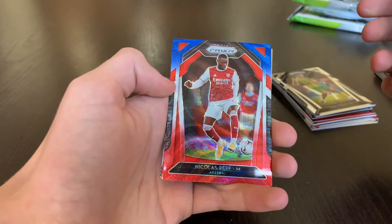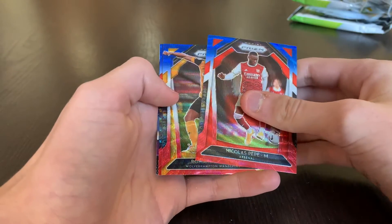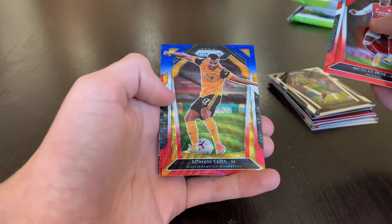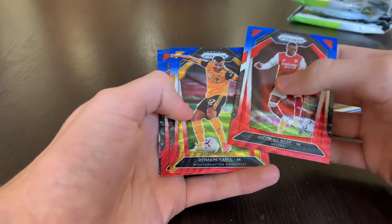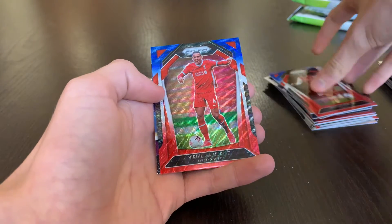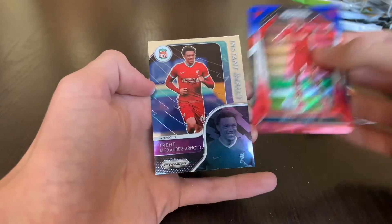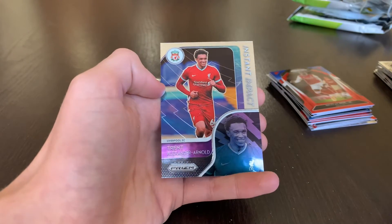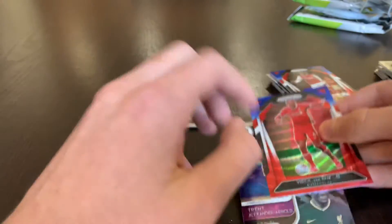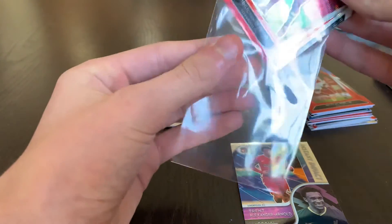We got a Nicolas Beppe for Arsenal — red, white, and blue. A Romain Sice — red, white, and blue. And another Virgil van Dijk! I'll sleeve that one after. And then — oh, nice — Trent Alexander-Arnold, Instant Impact. Not bad at all. Let's sleeve these two cards up.